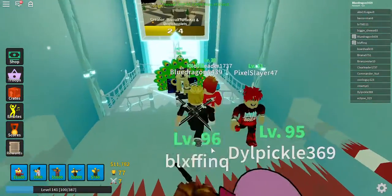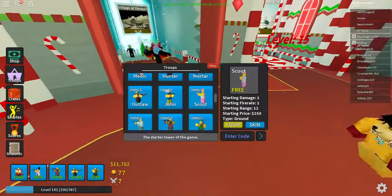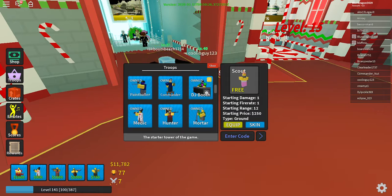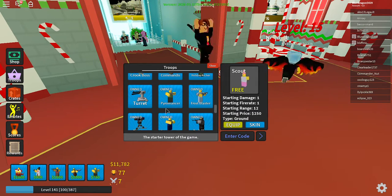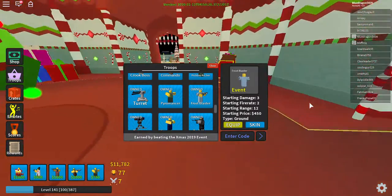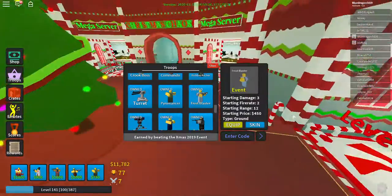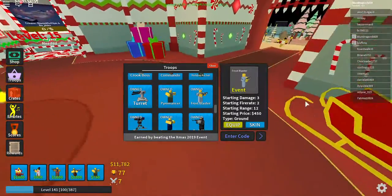I did not beat Village of Despair, but I do have the tower because I bought it with Robux. When you beat the event, what you get is the Frost Blaster. The Frost Blaster is pretty good but could be better. Its starting price is 450, it goes on the ground, and its starting range is 12, which is actually pretty good.